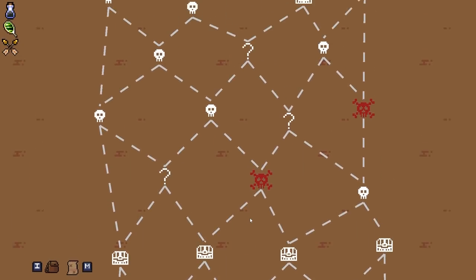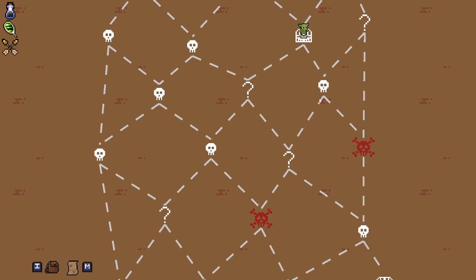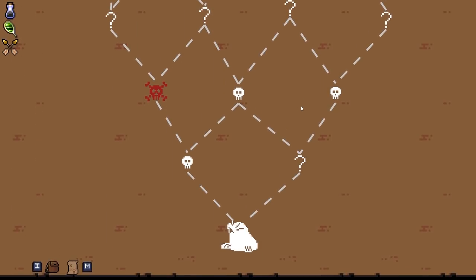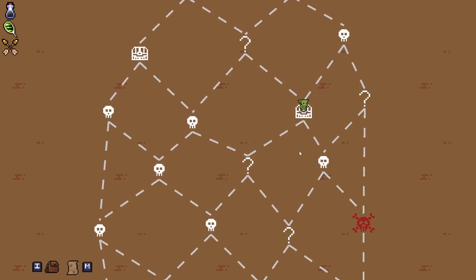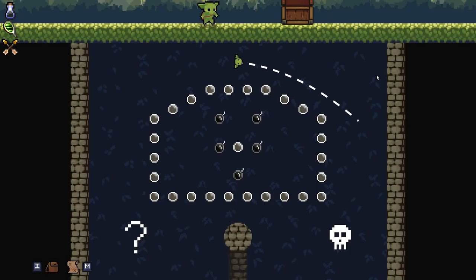Oh, you can actually see the map while you're playing? What button is this? It's M - I had no idea, I totally missed that. Rory, you've beaten this first world, right? I have - I've beaten the first couple. I've only ever been in this first one here, really early in the second one. The difficulty spike is pretty big from world one to two.